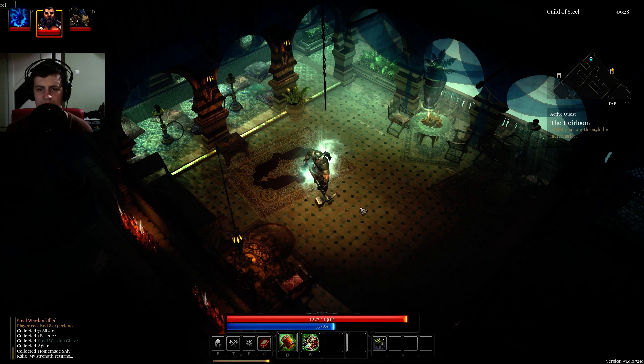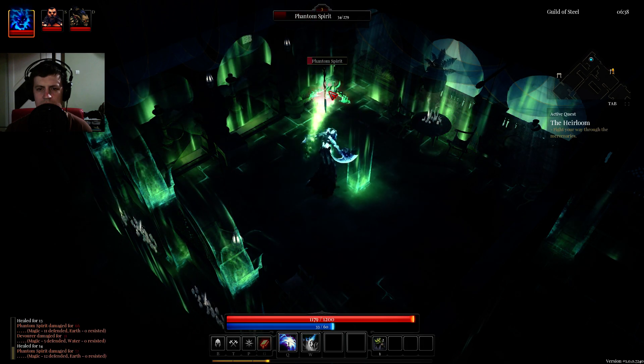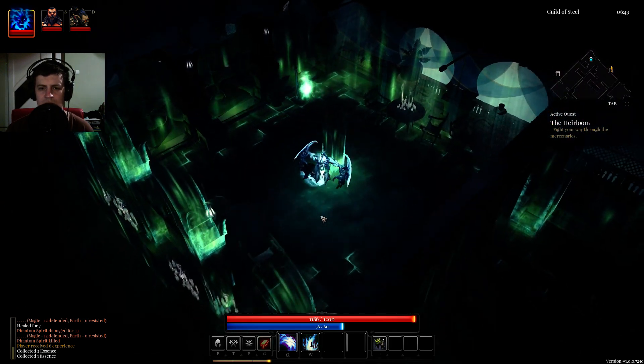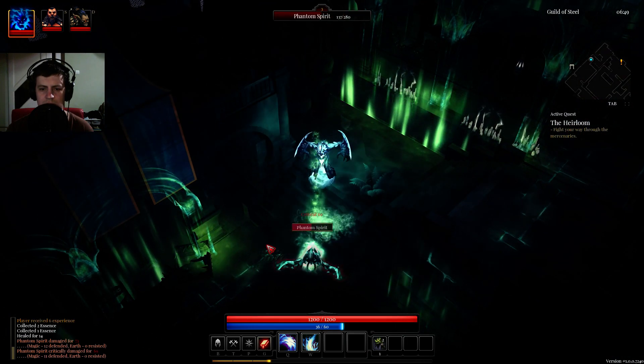Let us go to the cellar. You can press I to open the inventory and equip a better weapon, of course if you have one in the inventory. At last, somewhere new. I like this guy's accent, to be honest.